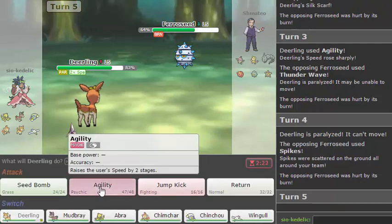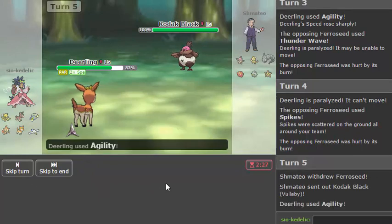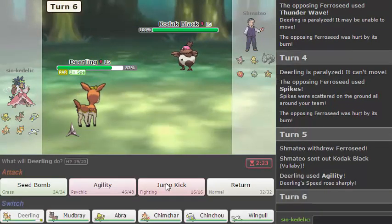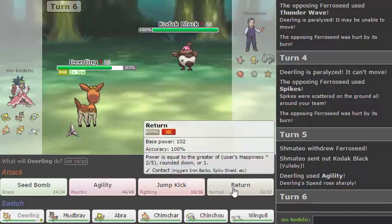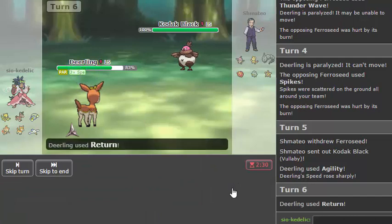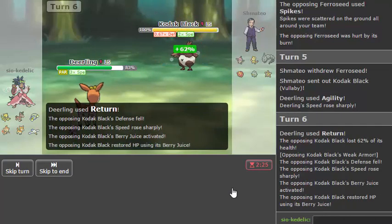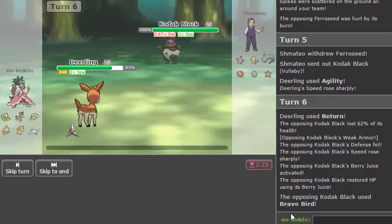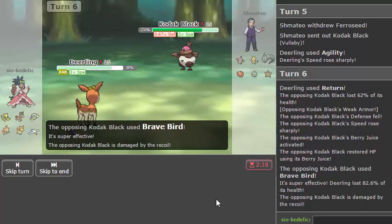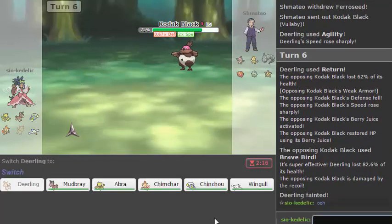I'll just go for another Agility to counteract that para. Unless I just get paralyzed again. So I don't actually really mind him setting up Spikes because I can just Defog if I need to — I really want to get this Agility off though, please — okay! Return should still be doing pretty decent damage because you're Dark/Flying not pure Dark. Yeah, that's still a two-hit KO. Oh, Weak Armor, okay — I'm not going to lie, obviously was not expecting that. I'll give him props for it.